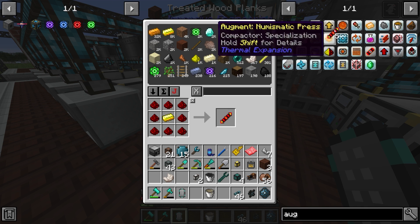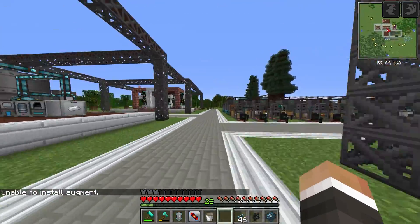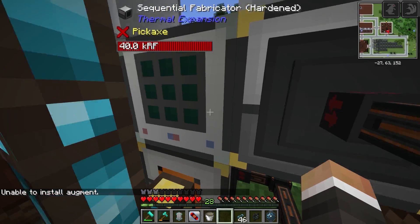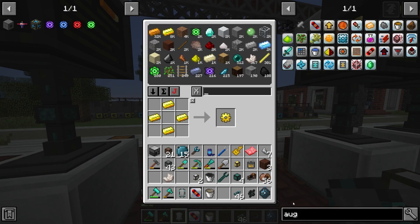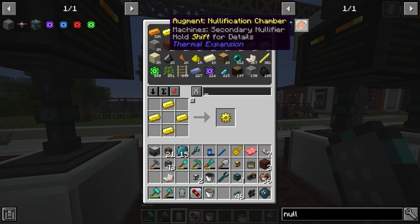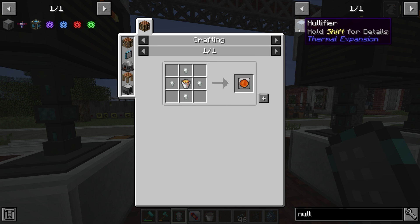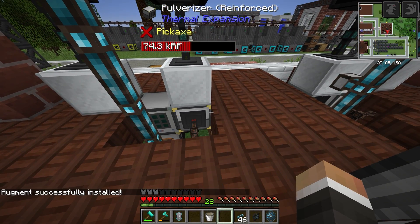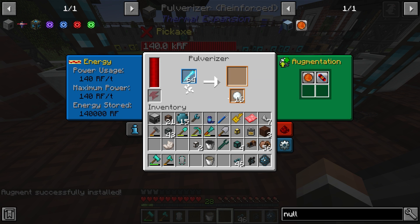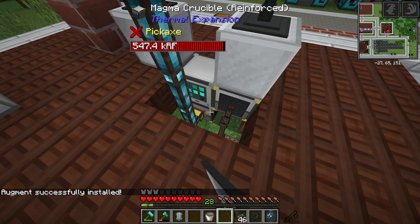We can make more augments to use the slag a little bit faster, though that will create a trickle-down problem with cryothium. Between streams there was a secondary problem with cryothium: this pulverizer was filling up with snowballs in the output slot, stopping blizz powder from being made and halting the whole system. Twitch chat mentioned the nullification augment. It requires a bucket of lava which we can make from nether brick, and iridium nuggets. The idea is it destroys excess secondary outputs, so it'll just keep making blizz powder and delete any excess snowballs - which is exactly what we want.